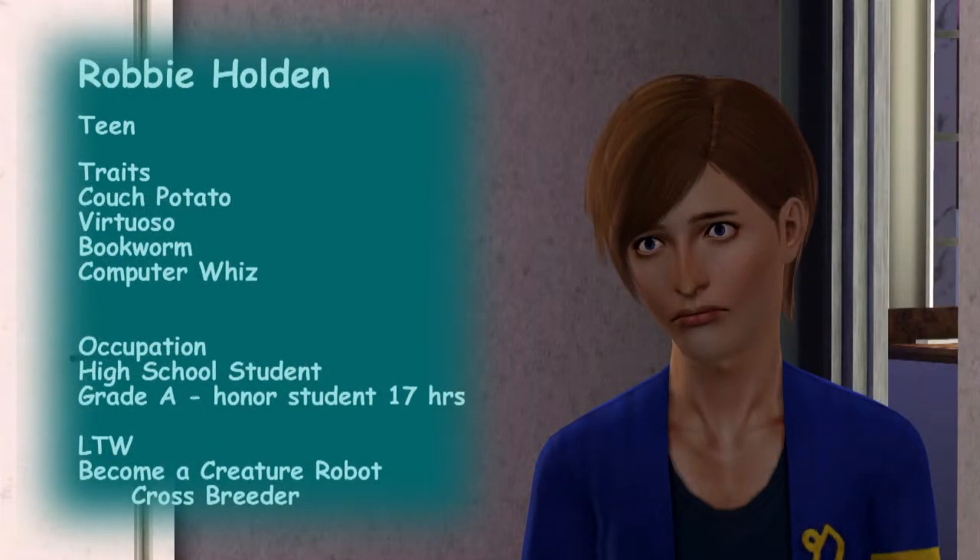Robbie's traits are couch potato, virtuoso, bookworm, and computer whiz. His lifetime wish is to become a creature robot crossbreeder, which can't be achieved until he's at least a young adult. When he was a child he found a magic lamp at the graveyard mausoleum, so he's got the lamp in his room along with a genie. Robbie can age up any time after he gets his honor roll reward.